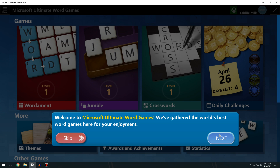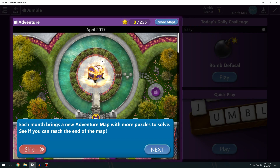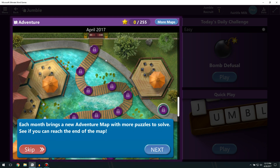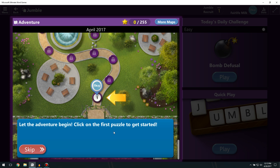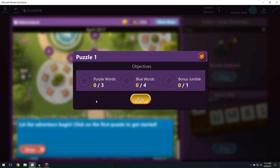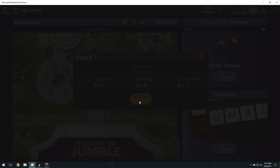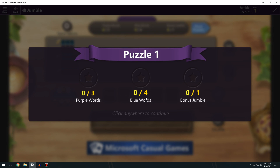Welcome to Microsoft Ultimate Word Games — we've gathered the world's best word games here for your enjoyment. Let's do Jumble. Each month brings a new adventure map with more puzzles to solve; see if you can reach the end of the map. Since this is a test version there aren't any ads, but once the game comes out there will be ads and all that kind of stuff.